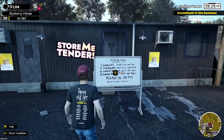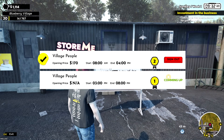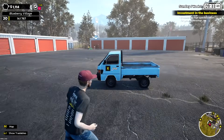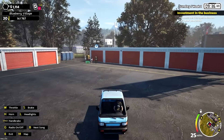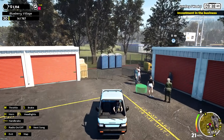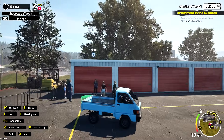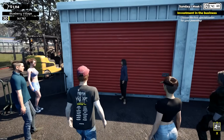Let me hop out and check this out. There's a level two locker — that's a good one. The other one is only level one. It's already up for grabs, so we should probably back up and get ready to fight for this one. Hopefully it doesn't go over a thousand bucks — I'm really hoping it doesn't. Let's check this out.